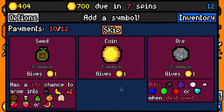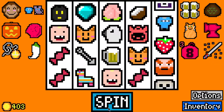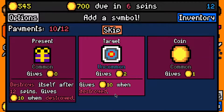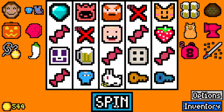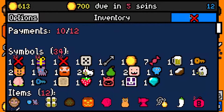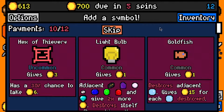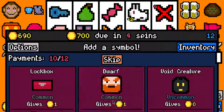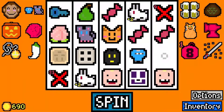700 due in seven spins - shouldn't be a problem. Let's take the Coin for the extra three coins. These Toddlers are doing fantastic - I'll take a Present for the Toddler. Do I want a Light Bulb? We have one Diamond. Why do we have so many symbols? We have seven candies. Let's skip this - 78 on that turn. I'll take a Void Creature.